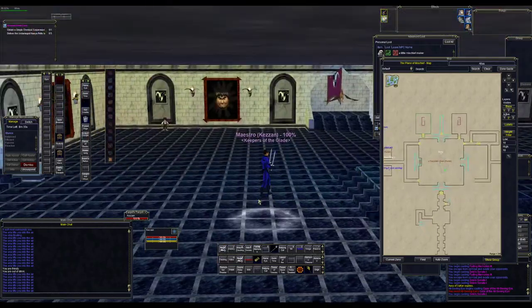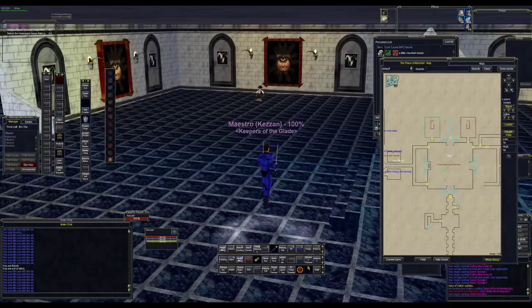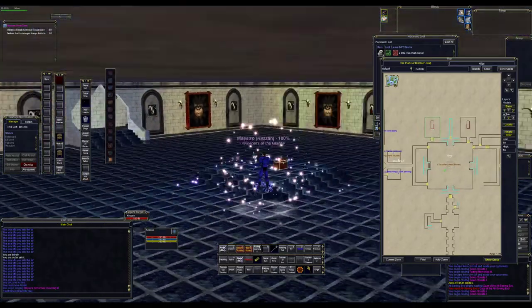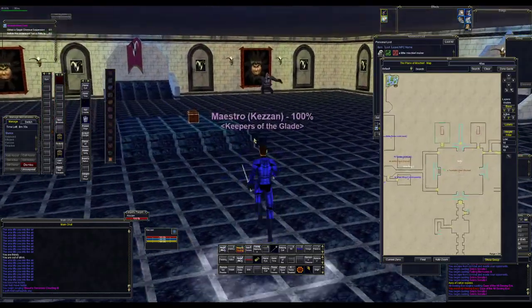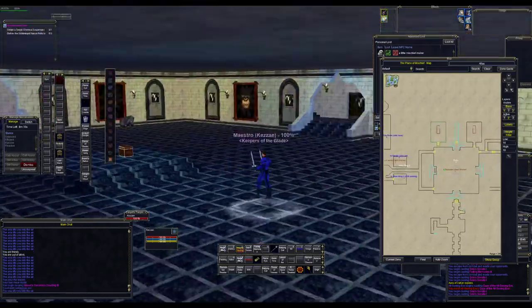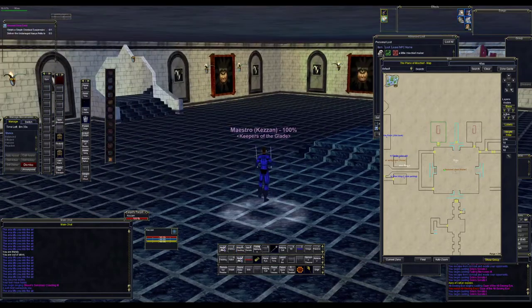Hey guys, it's Kezin with EU Progression. I just wanted to make a quick video to show you how to get to the upside down room quickly in Plane of Mischief. Where I'm at right now is the main room — the first room you're in when you enter the castle. The fastest way to get there is through the garden.